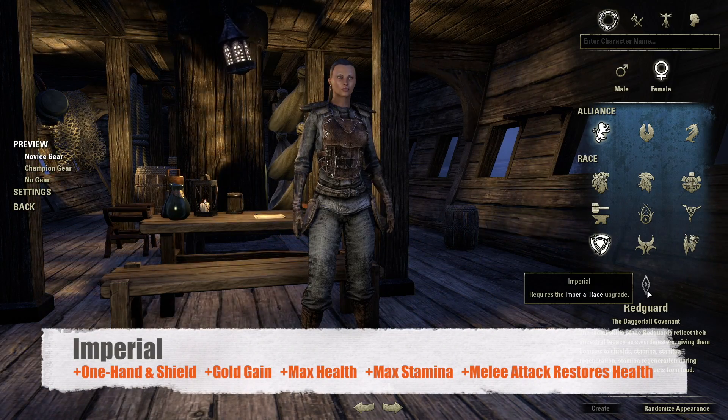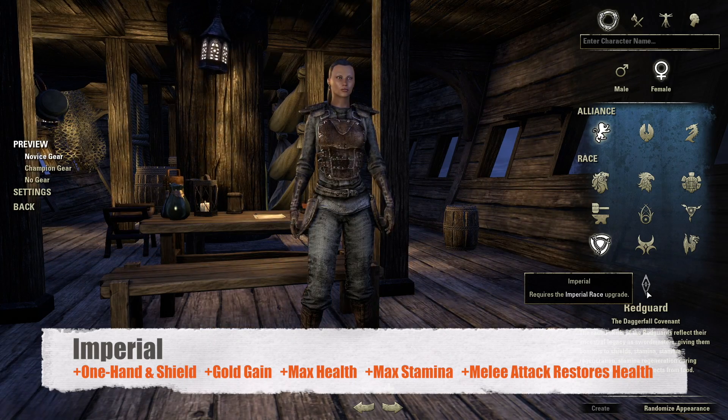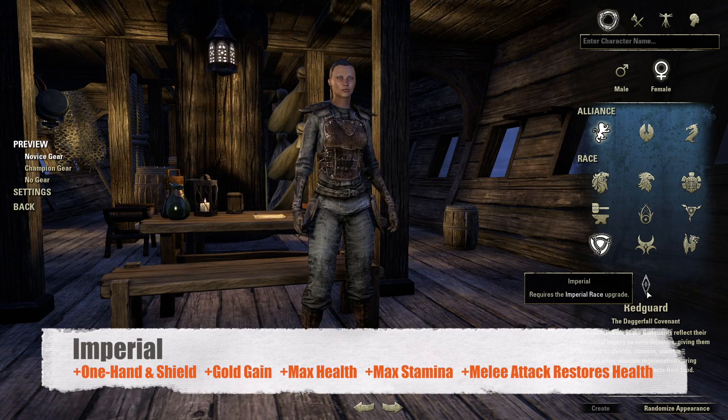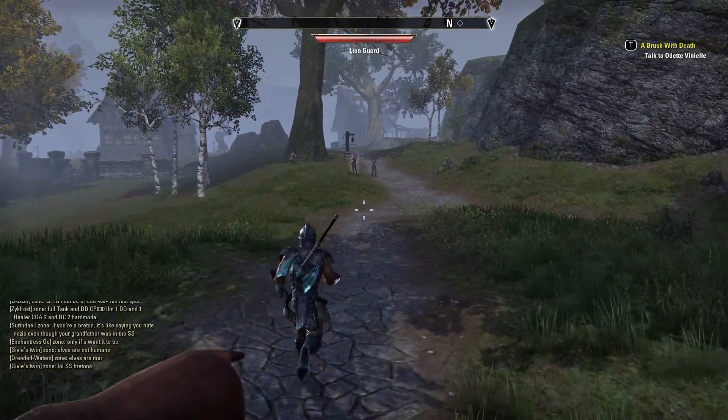Finally we have the Imperial race, and they are actually quite similar to Redguards. They get increased experience gain on the one-handed and shield line, increased gold gain, an increase to maximum health and maximum stamina, and their melee attacks have a chance to restore a percentage of their maximum health.